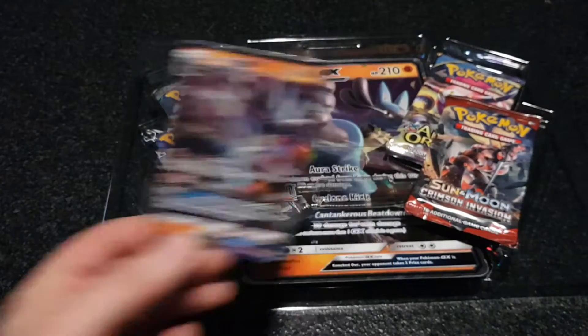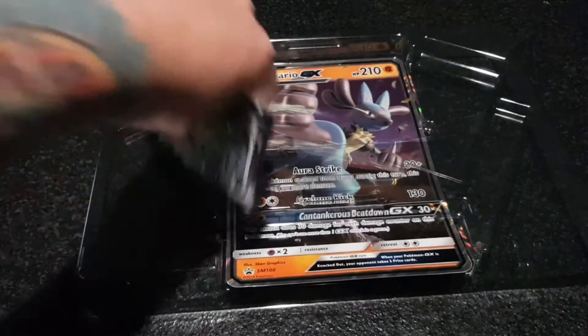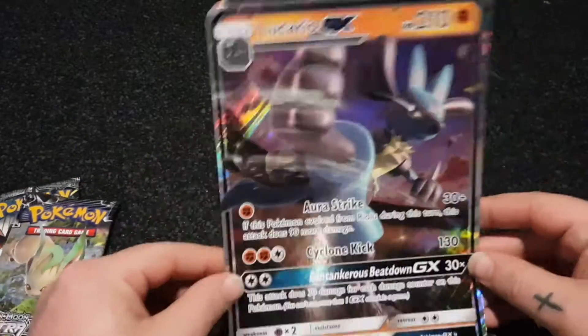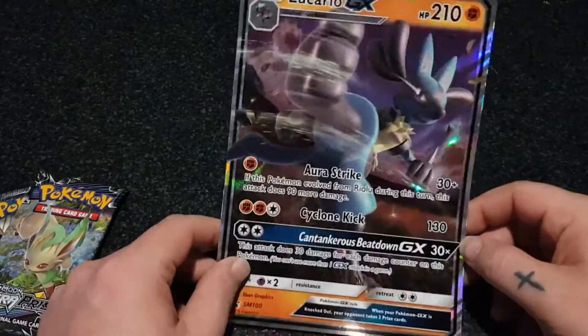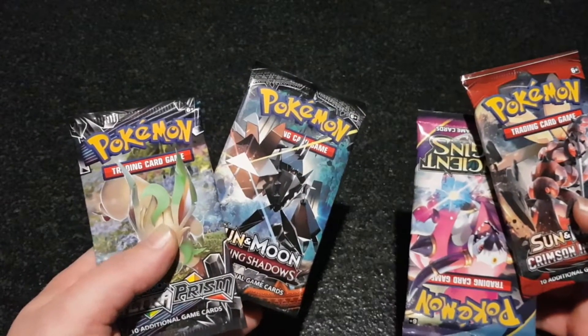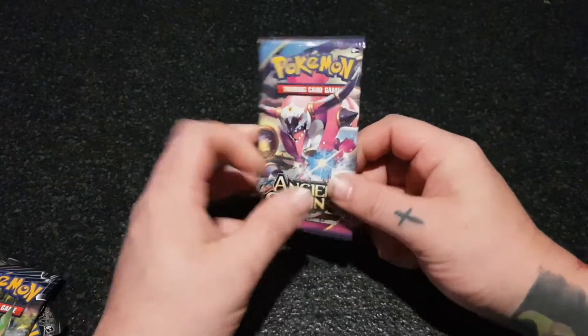There we have the Lucario GX promo card. We'll pop that off to the side and get these packs out. Alright, that's empty now. We've got the Lucario GX — it is a really nice card, beautiful card, nice to play with. Let's put that off to the side as well. We've got our four packs here. We've got a Burning Shadows, a Crimson Invasion, an Ultra Prism, and an Ancient Origins. We always start with the oldest pack first here at the Radio Riot.